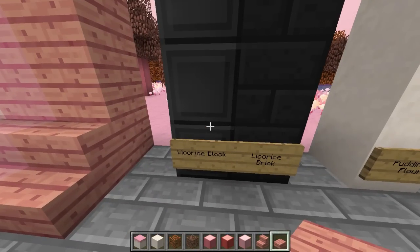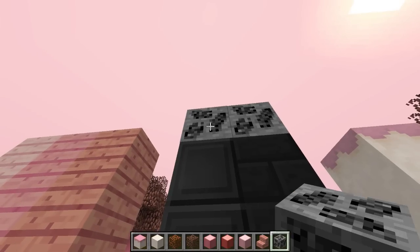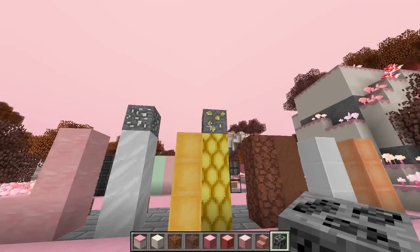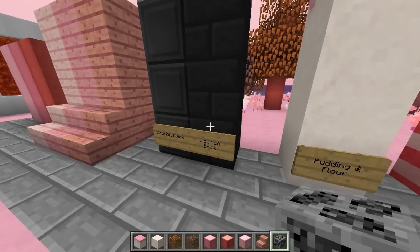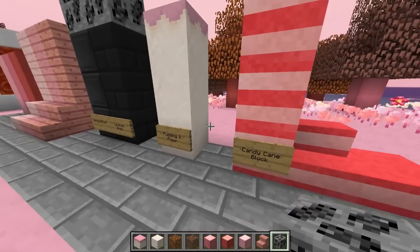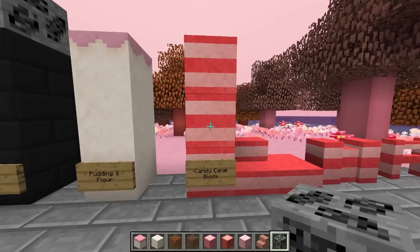There's also a licorice block, which is obtained from mining licorice ore found in this world. There are completely new ores here — none of the vanilla ores, only brand new ones like licorice ore and pez ore. You can get licorice blocks and convert them into licorice bricks, which look really nice for building candy houses. Then there are pudding and flour blocks — that's what the whole world is made of.